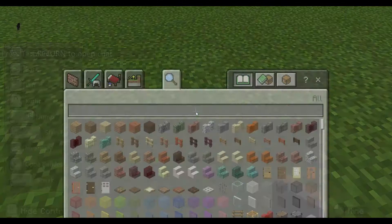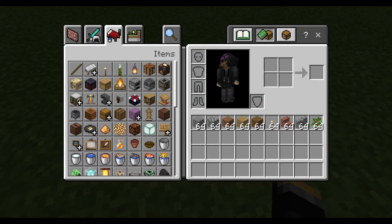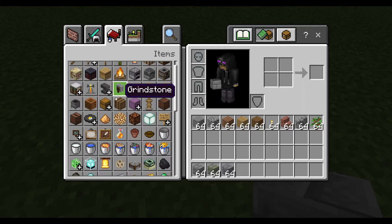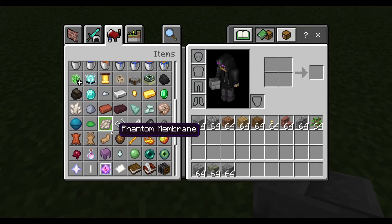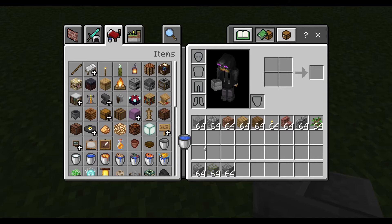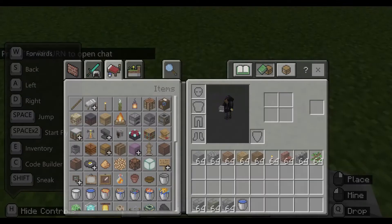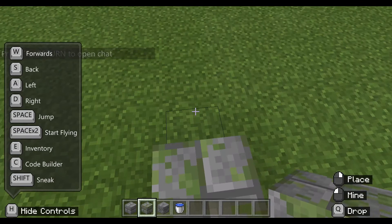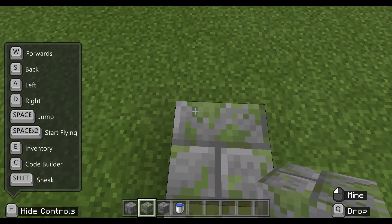For a fountain you need some blocks — these ones and this one — and of course water. As you can tell, I'm playing Minecraft Education. You can build it however you want; I usually do a three by three, kind of like an end portal shape.